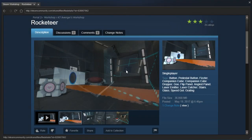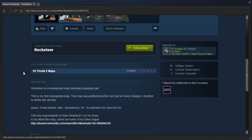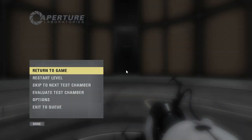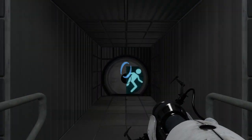Hey guys, I'm LB, and let's check out Rocketeer by K7Avenger. Rocketeer is a monoportal map featuring Propulsion Gel. This is my very first monoportal map. This map was published before, but had so many changes I decided to delete the old one. Music from Portal Story's Mel, Acceleration by Harry101UK, and Knock has added it to their favorites. Right, well let's get started then. I'm always up for a good monoportal map.